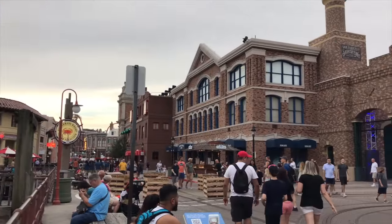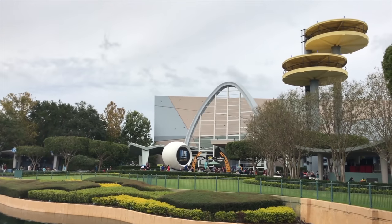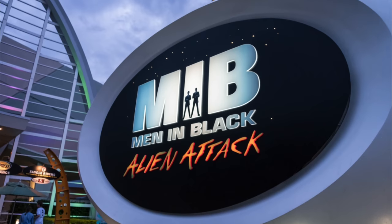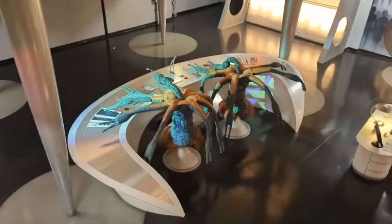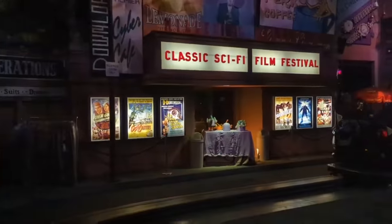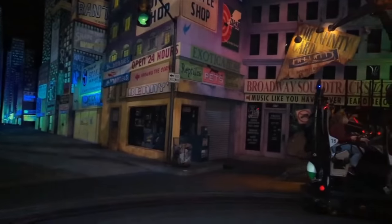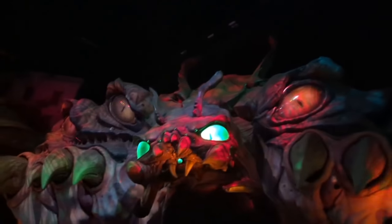We now move on to what used to be one of the largest areas of the park but is now the smallest. World Expo only houses one attraction: Men in Black Alien Attack. This is an interactive shooting dark ride which begins as a training exercise before an alien prison ship crash-lands in New York, where you are instantly sent to battle many different audio-animatronic aliens. This is a great attraction for you to battle for the highest score against your family and friends.